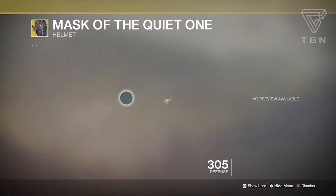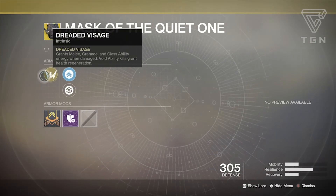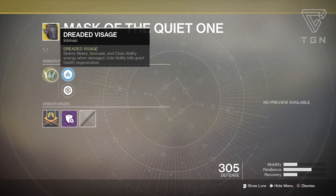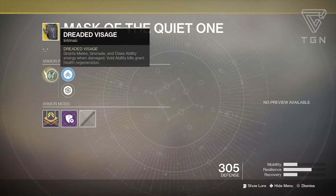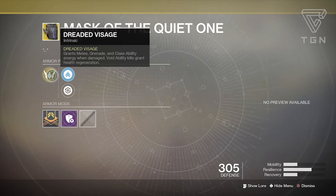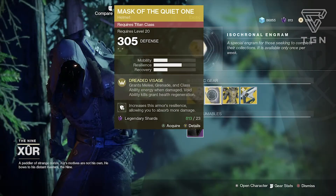For the Titan we have the Mask of the Quiet One. Let's check out the perk — Dreaded Visage: grants melee, grenade, and class ability energy when damaged; void ability kills grant health regeneration. This is catered more toward the Sentinel Titan. I usually do this with the bottom tree because the bottom tree doesn't give health regeneration back, versus the top tree where every melee brings health back. This is really good if you want to rock that other subclass tree, because any void ability kill gets you health regeneration automatically.